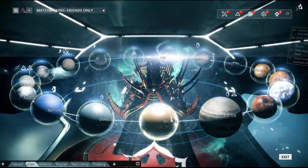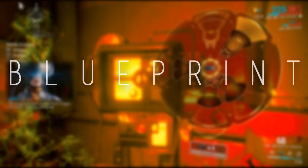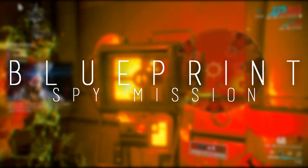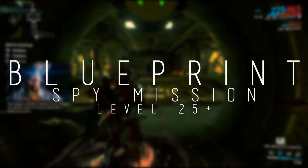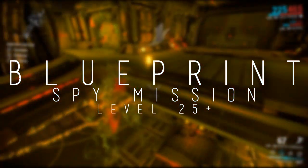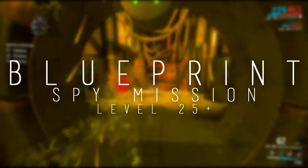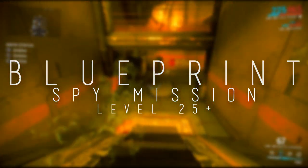The level is going to be based on which parts you're going for and the locations. Starting with the blueprint — the blueprint is going to be obtained as a spy mission reward at level 25 and up. So level 25 and up, you have the chance to get a blueprint from a spy mission.